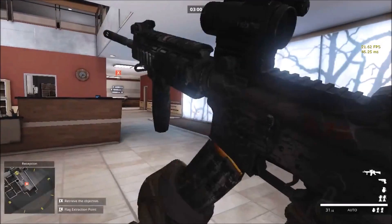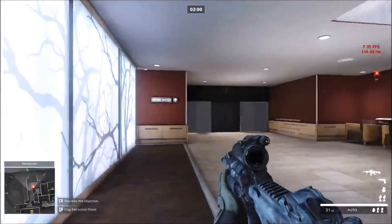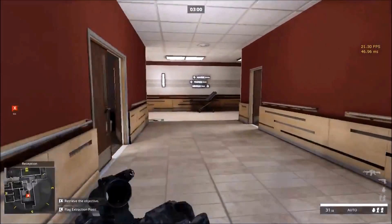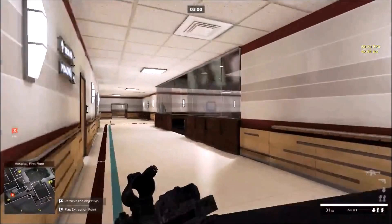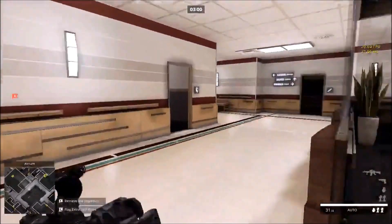I'm just going to go back to my rifleman here quick. There's your objective — obviously you're going to press F to pick that up, and you can run it in to where we were, which is Zulu. I said F to pick it up.